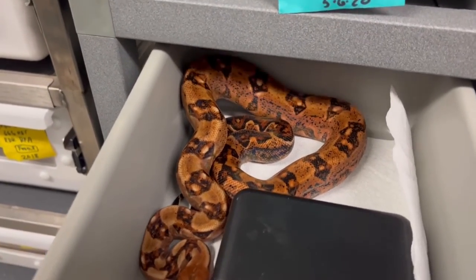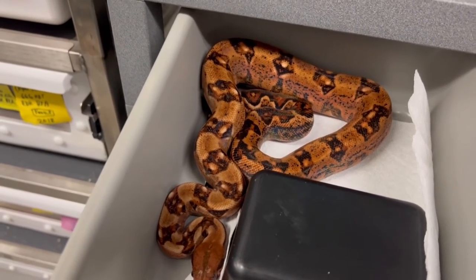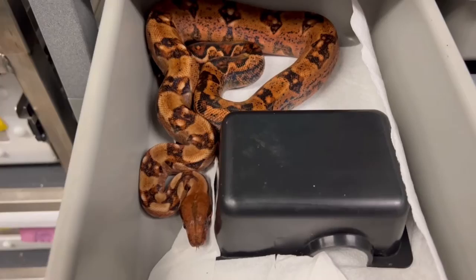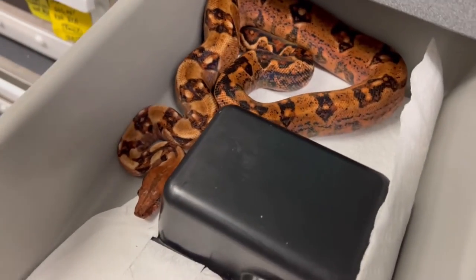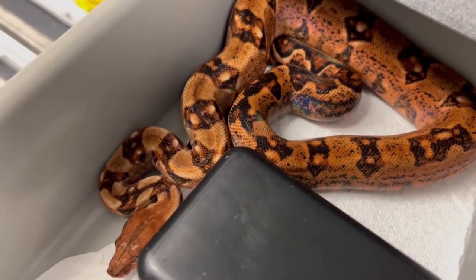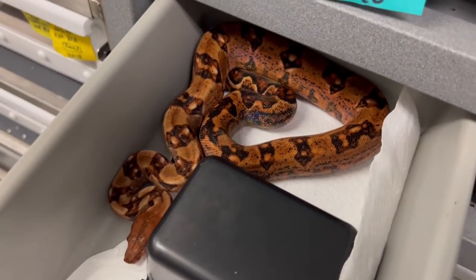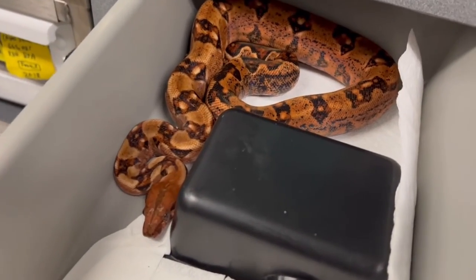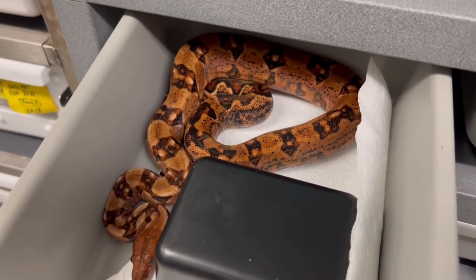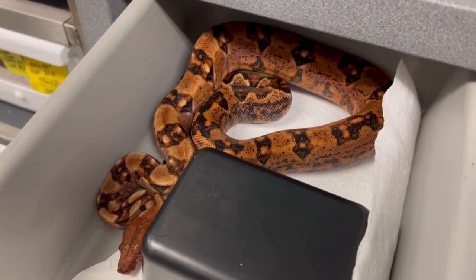Here's another really nice blood — this is a visual blood that's 66% het for Gilbert T-positive and also 66% het for leopard. I think it's going to prove out for leopard — it's got some nice bow tie saddles. It's very light because there's some hog island blood in here. Chris Gilbert was producing these and had some hog island blood in the parents. Hog island boas are really light localities, so the bloods you get from them tend to be lighter than non-hog island types.